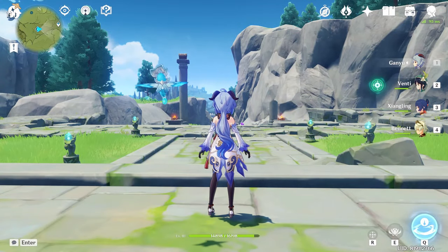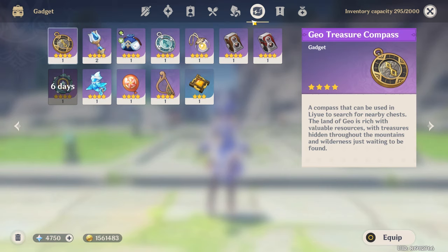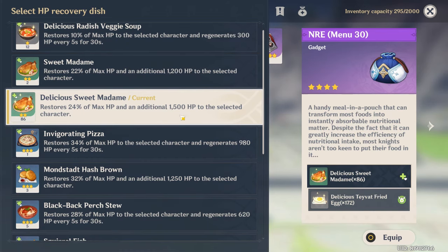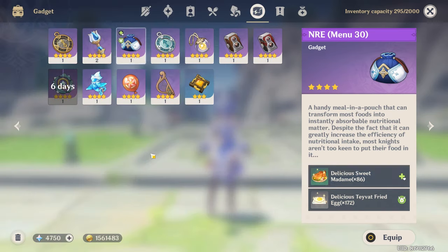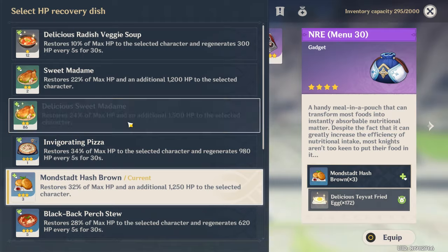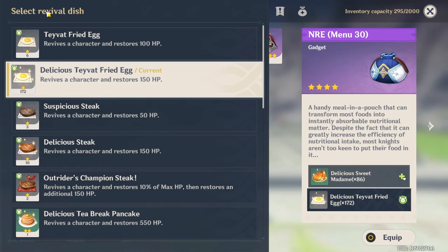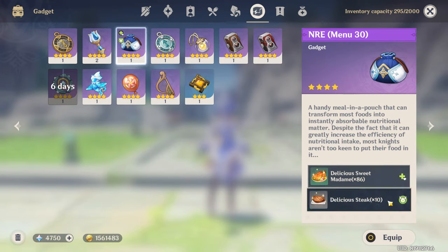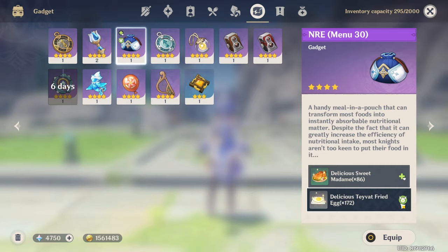How do you use the NRE? It's very simple. All you have to do is go to the backpack, go to the gadget area, and press the NRE. Then you just choose which HP recovery dish you want to use. For example, I'm equipping the sweet madame — maybe I want to change to the hash browns, so I press this and it will change. Same thing goes for the revival dish: I'm using the fried egg, and if I want to change it to a steak I can press the steak, or switch back to the fried egg, then press equip.